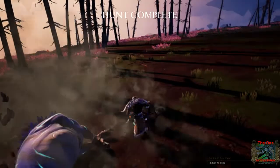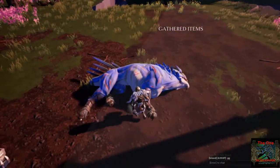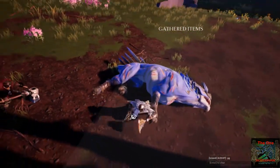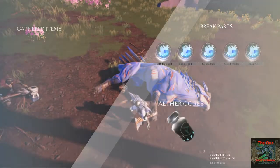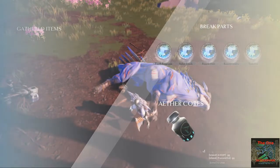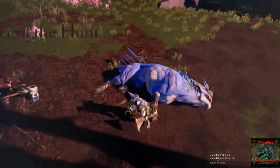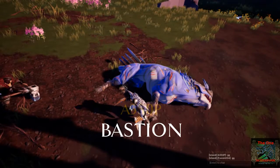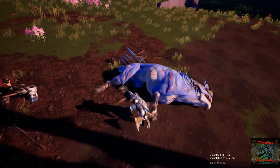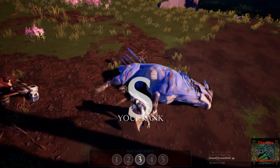Now they say the monster is slain. Because in the older beta version, once you kill it, the items would just pop up — it wouldn't say it's slain, it'd just die right there. Obviously, credit to this guy for staying alive after I was screwing with my settings. I got an S ring, so that's good. It wasn't too bad.